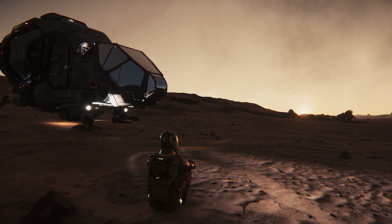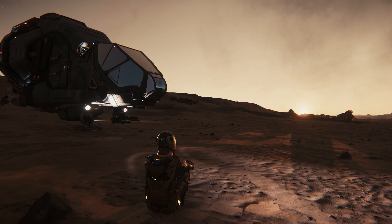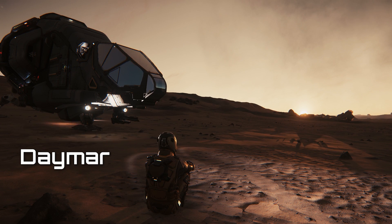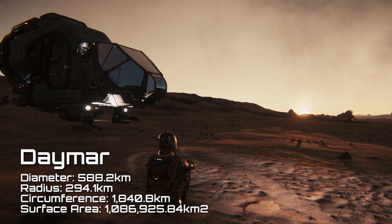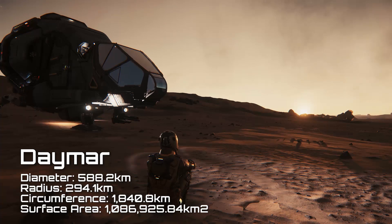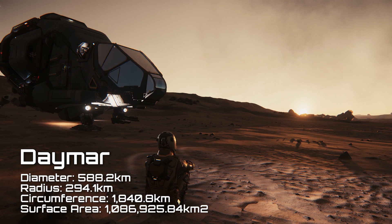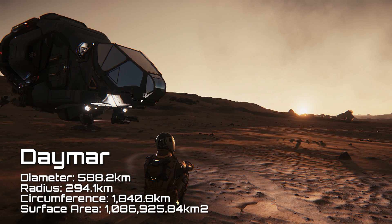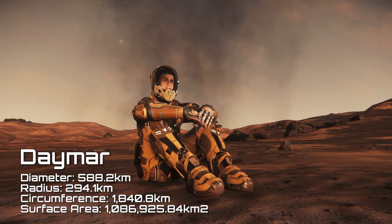Having flown the trip to Daymar in my trusty Herald, landed and taken my measurements, how exactly did Daymar do? Well, Daymar has a diameter of 588.2 kilometers, a radius of 294.1 kilometers, and a circumference of 1,840.8 kilometers. This leads us to a surface area of 1,086,925.84 square kilometers.